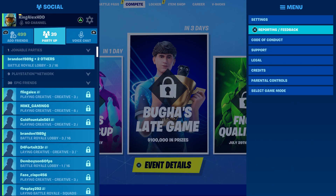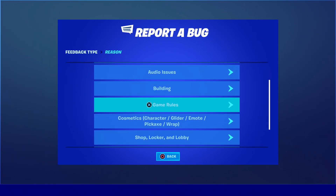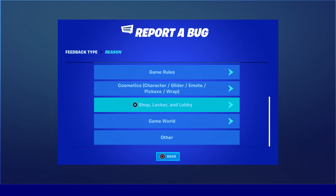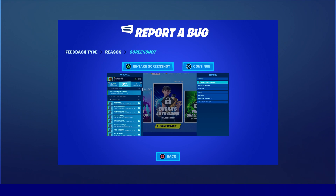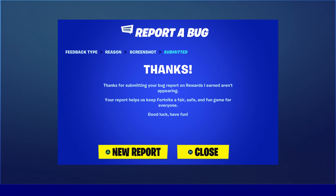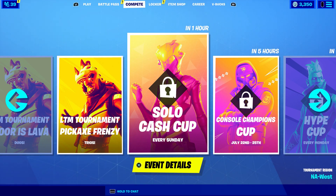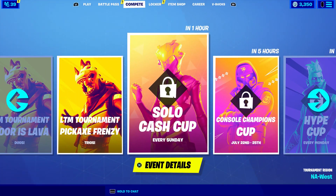Make sure you hover to this option. Press the pause menu, go to Reporting and Feedback, go to Report a Bug, scroll all the way down where it says Shop, Locker, and Lobby, click on that, scroll down where it says 'Reward I Earned' — click on that and accept. Then click X to continue.